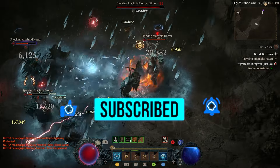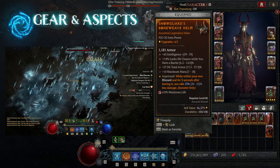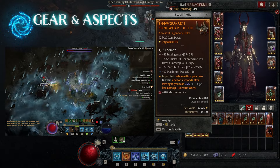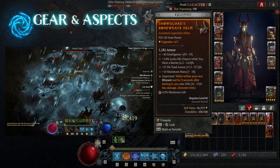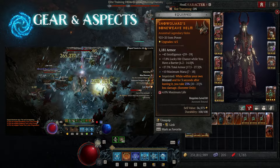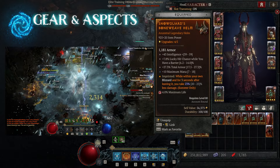Let's jump into the Gear and Aspects. Ideally on your helm, what you're looking for is Mana, Armor, and Life. If you can get at least those three, you're in a good position. On top of that, the aspect you really want to put here is Snow Guard — while within your own Blizzard, and for three seconds after leaving, you take up to 25% less damage. You will always be in your Blizzard, so that is huge for survivability.